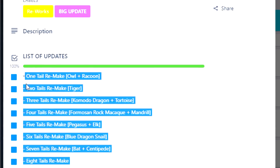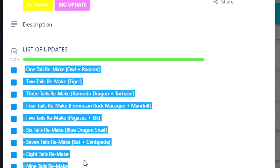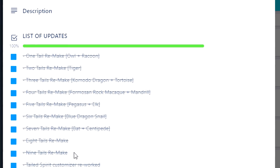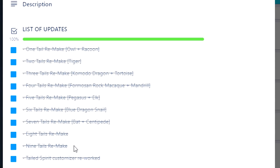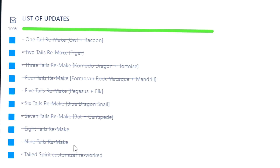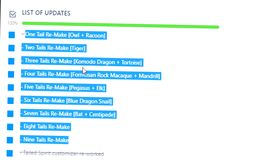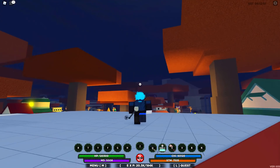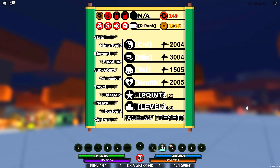There are 9 whole new tailed beasts. I'm not really sure — you guys might think it's a good update, a lot of you guys might think it's a bad update. I'm in the middle on this one. But I'll be showing you guys what all of these new tailed beasts look like. Before we do that though, we've got some new codes — let's redeem them.